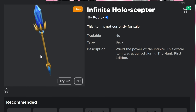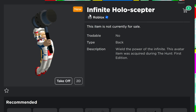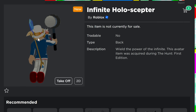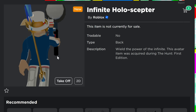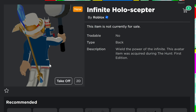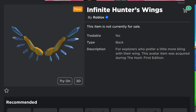Next is the Infinite Holo Scepter — another back item that looks pretty cool. It looks like there's a floating little gem right there — 'wield the power of the infinite.' Looking at it on my back, the way I'm wearing it it sort of wants to stab me in the leg, but hopefully it fits just right for you guys.